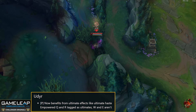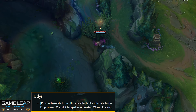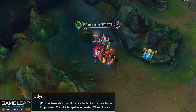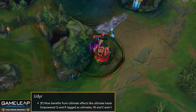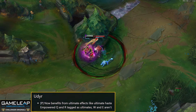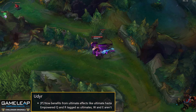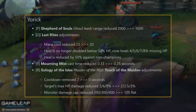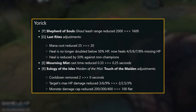Udyr's passive now benefits from ultimate effects like ultimate haste. This is going to be a little bit insane because Udyr top has been very strong, especially with the Phoenix stance. Allowing him to get his passive from ultimate effects like ultimate haste means he'll have that Phoenix tornado up way more often. That is a dangerous, dangerous buff.